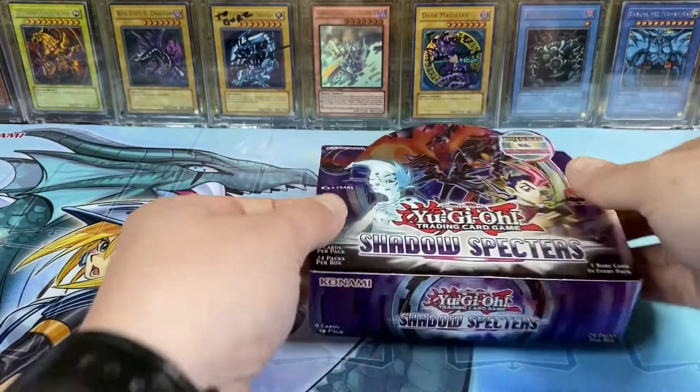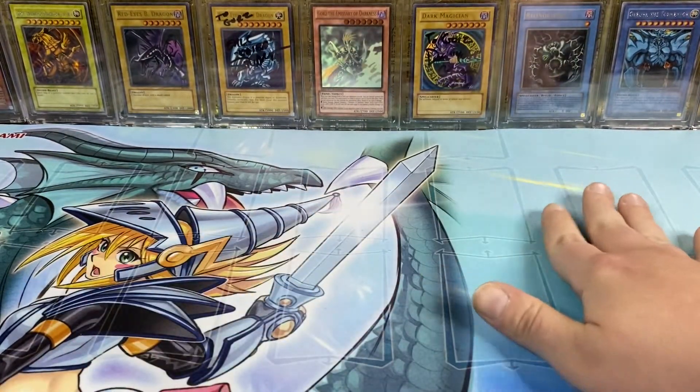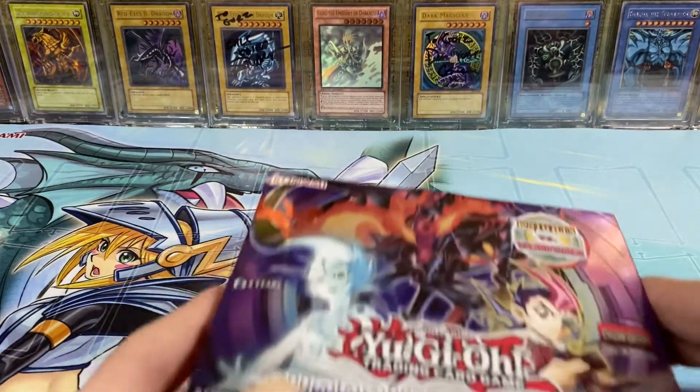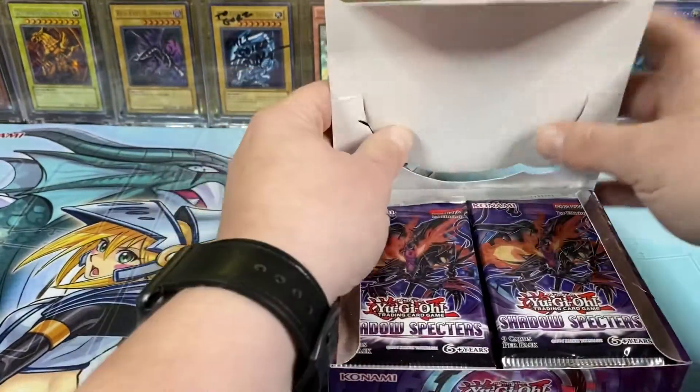And as you might notice, I got a new playmat today. Went to Target, saw this — like I walked by the cards, saw this, and was just like, yep, I'm getting a Dark Magician Girl playmat. Had to happen.